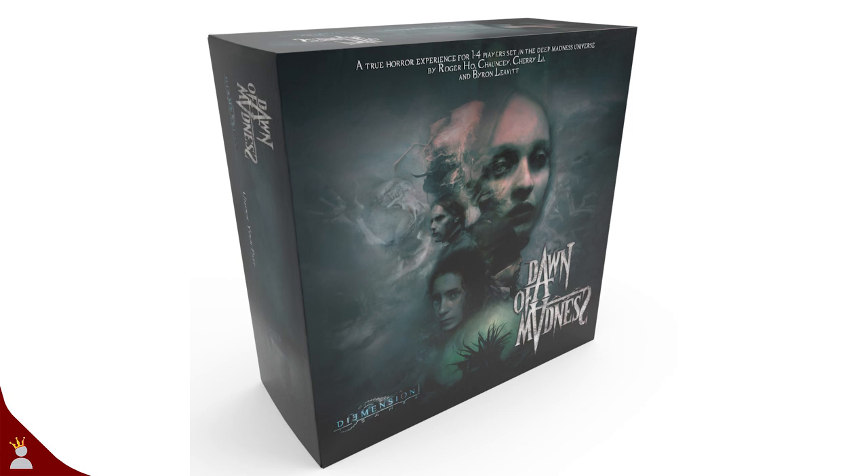Dawn of Madness is a prequel to the hit Deep Madness and takes place many years before it. As a group of one to four players you will cooperatively work through one of four unique stories about one of your characters. These stories contain their own story, tokens, cards, and enemies. Each one also has four different endings, which one you get depends on several factors during your playthrough such as the choices you make and in what order you make them.